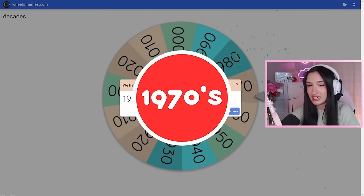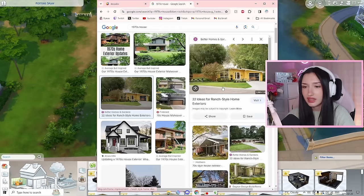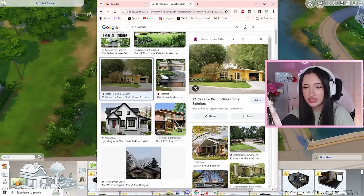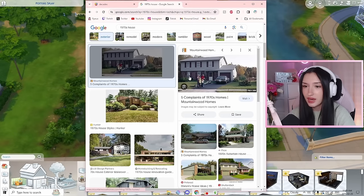The 1970s. I'm seeing a little bit of a theme here. Most of them are one level homes like this one here. This is a ranch style though. I think this could be really easy to recreate. It looks like brick on the bottom and then just a regular siding. This one's white, but we could do whatever we like. I think I'm going to take some inspiration from this house.